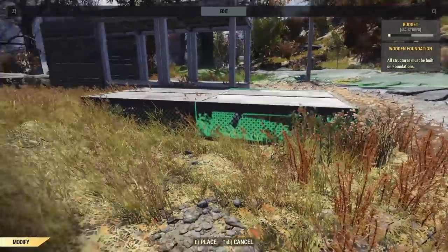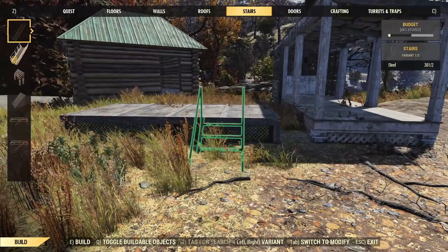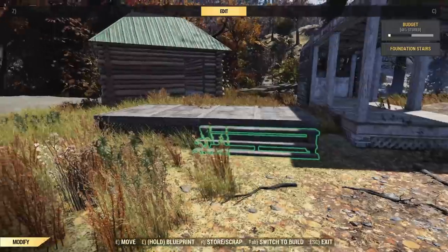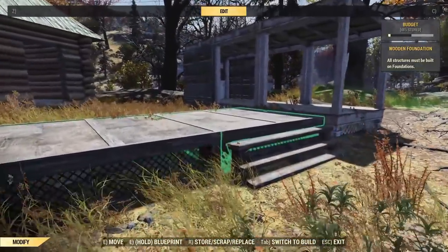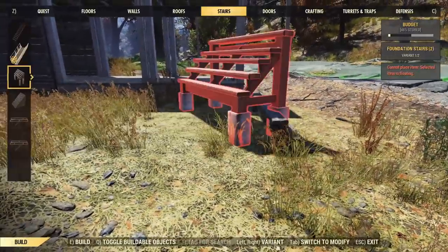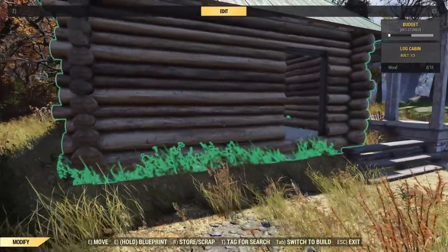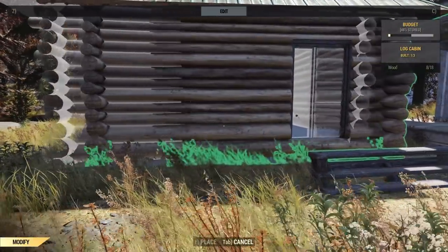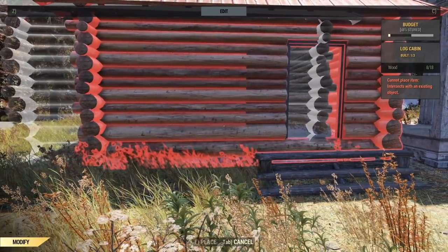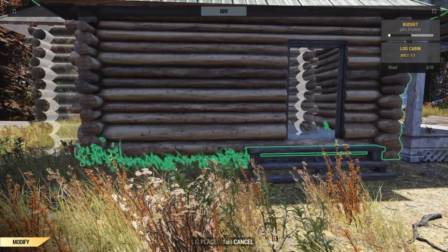So we're going to stick that one on the inside, snap this to the side, and now put the stairs facing the right direction. Snap those on there. Now because we've got two foundations, we can take the one the stairs are actually snapped to off — build order as always — and leave them there unsupported. Useful little trick this; wish I'd known about it before. There we go. Now we've got to very carefully try and maneuver this cabin back in. It's not too bad, but it does take a little bit of time, effort and patience. That's why we want to make sure everything is lined up properly beforehand.